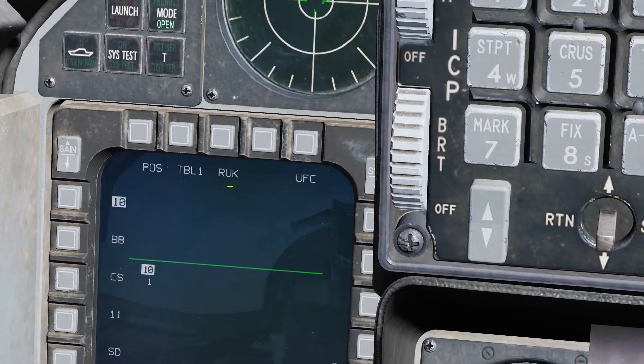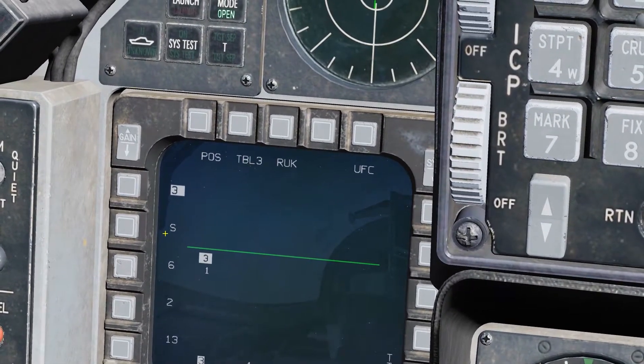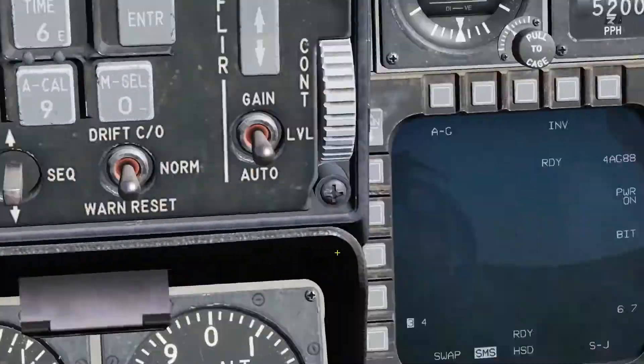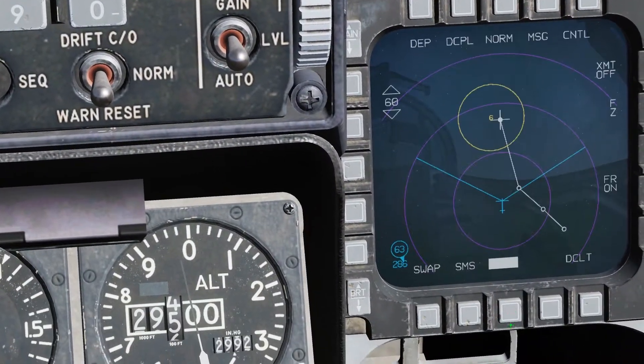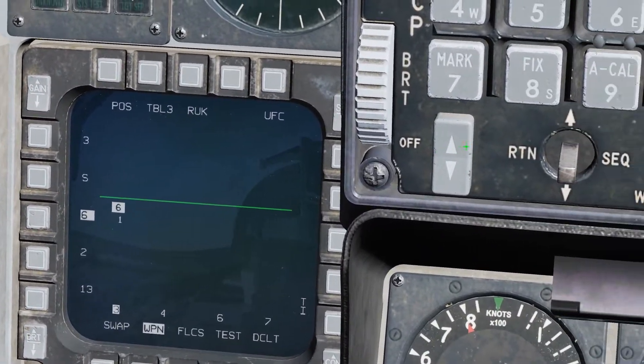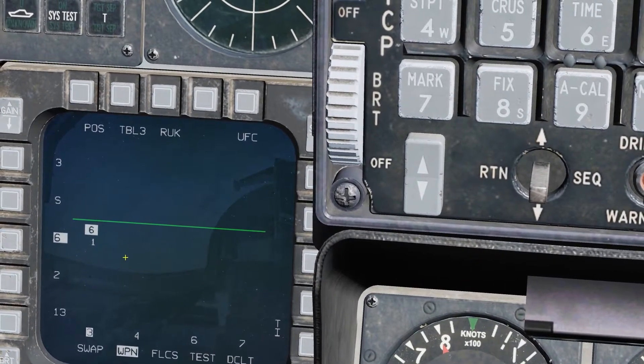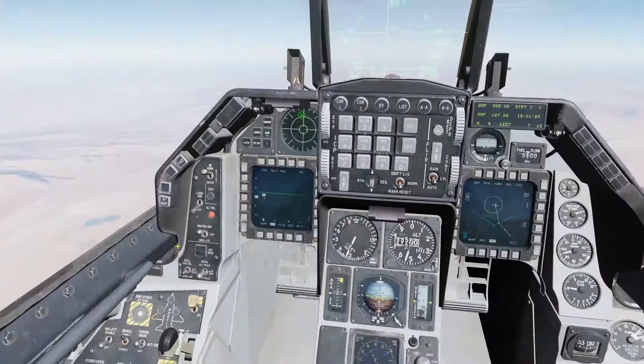Now you can see right here in the middle, RUC is the primary. We don't want this page, so we're going to go to table three to get to the SA-6, because we know there is an SA-6 out there. We're sending it to waypoint one. If I change the waypoint to waypoint two, it'll send the missile to waypoint two. I want to go to waypoint one and have it search for an SA-6.